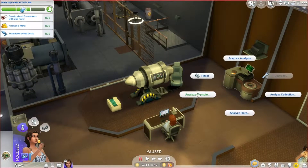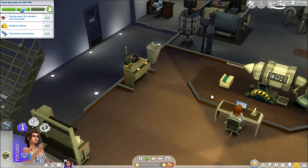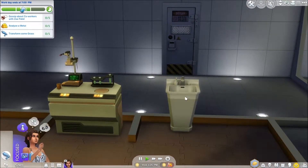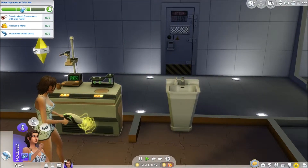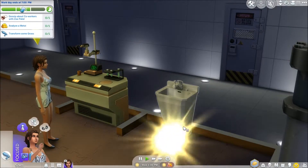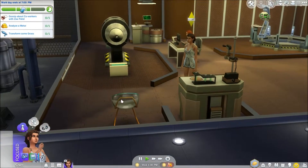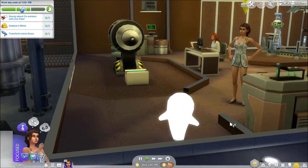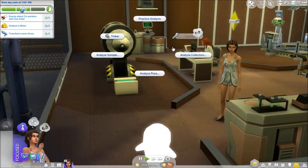Maybe I'll transform something else just so I can show you guys. Let's transform this sink over here, see what we get. This is the same kind of thing she has at home — I really dig it, I love the modern look of it. It's a chair — interesting, less useful in a lab but quite cute. I'll have another go. And it's a ghost lamp — even less useful in the lab than the sink or the chair.